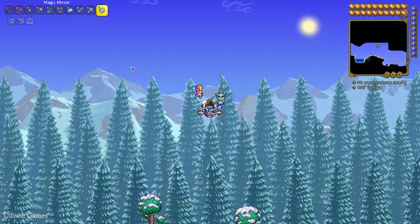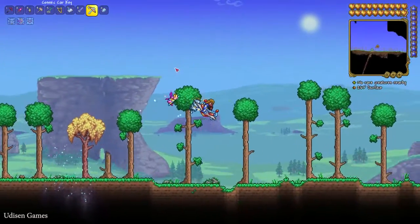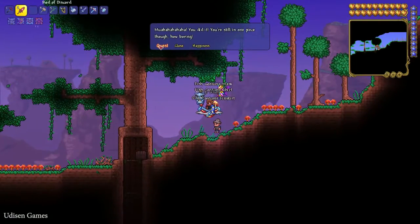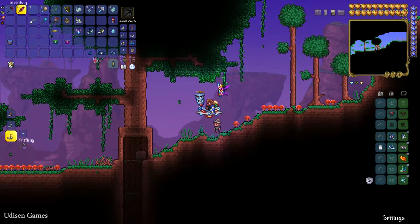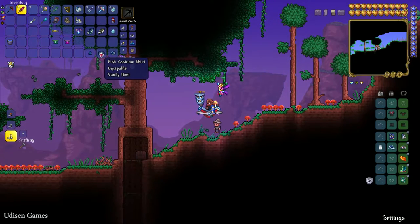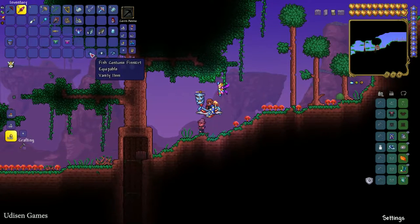Where is our NPC? Okay. Press right mouse button on this guy, press quest — boom — and you receive random items. After that, wait for a new day, because this guy can give you only one quest per Terraria day. Wait for nighttime, then after daytime comes up in the morning, this guy has a new quest for you. What does this guy give? Fish costume shirt, fish costume, and fish costume.